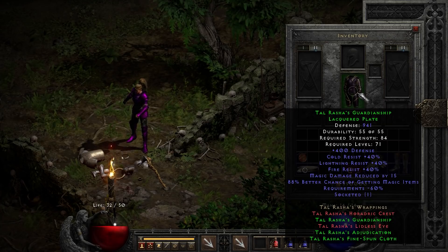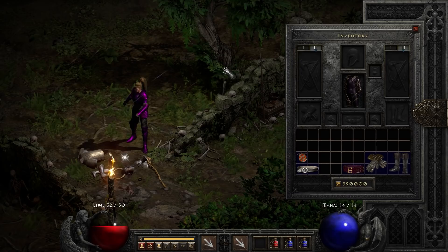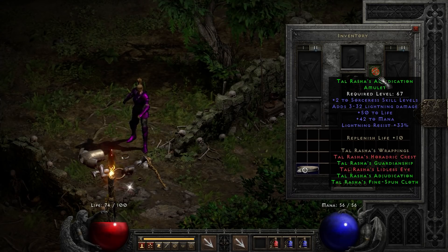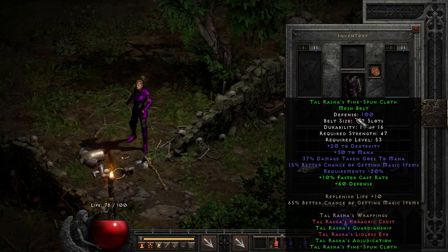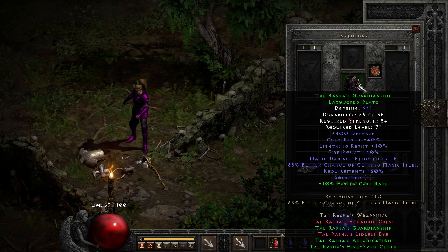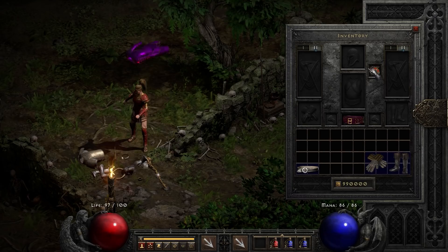Speaking of better options — Tal Rasha's Guardianship. 40 cold, 40 lightning, 40 fire resist, a nice bonus to defense, and that 88% better chance of finding magic items. It also pairs nicely with Tal Rasha's Adjudication amulet, which is great for its plus two to sorceress skill levels, 33 to lightning resist, and a huge life and mana bonus. Pairing all three with Tal Rasha's Fine-Spun Cloth belt adds 10% faster cast rate, 30 to mana, and an additional 15% better chance of finding magic items — a nice three-piece set.